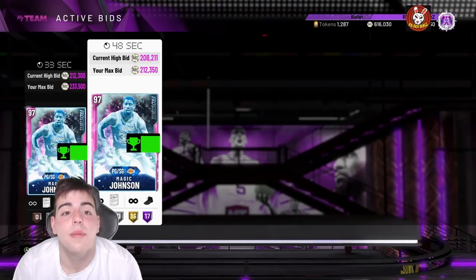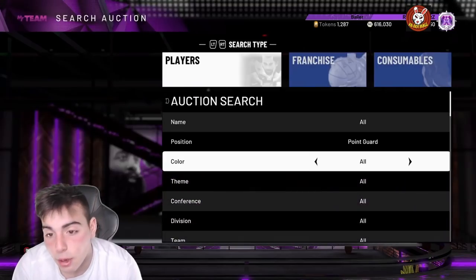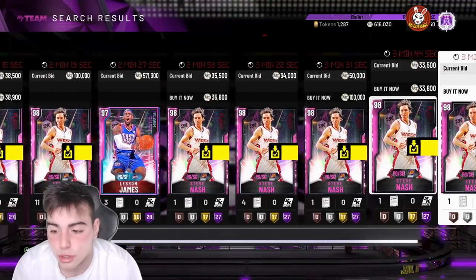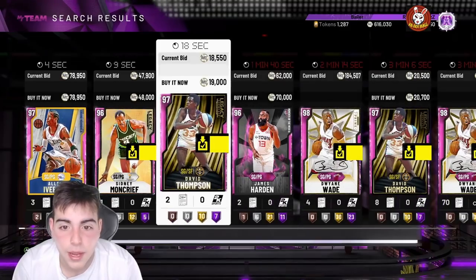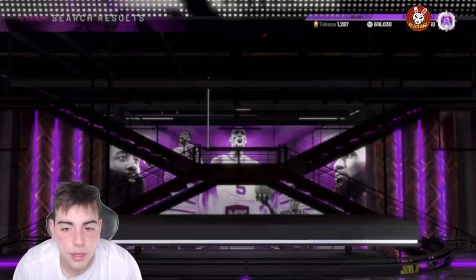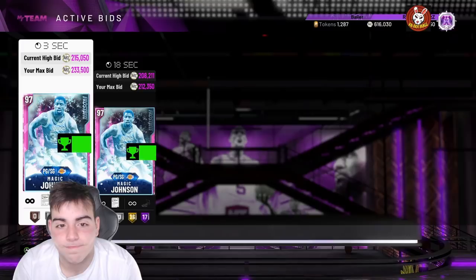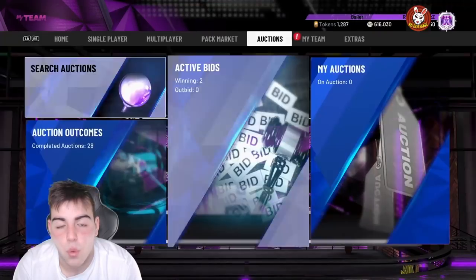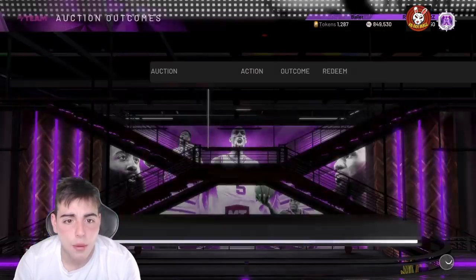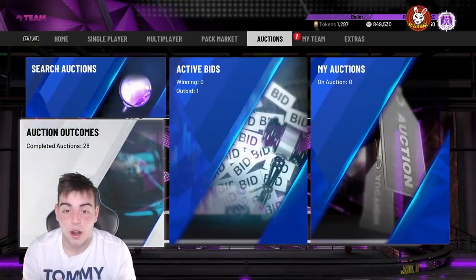Oh, please somebody outbid me. You know, we have issues. Going over the auction — Lillard has dropped so much, which is crazy. If you guys want to pick up D-Wade, he actually did rise a little bit, he was like 150 yesterday. Did I actually just get Magic? Wow, I got both of them. Magic Johnson — thank God. I would take one for 212. All right, you know what, I'm good on that.